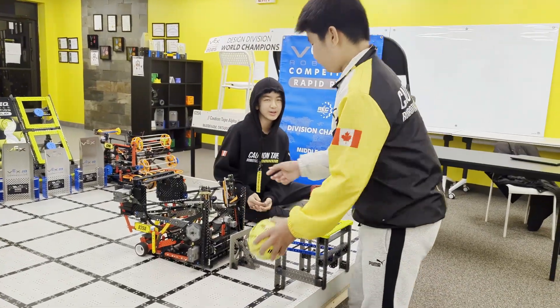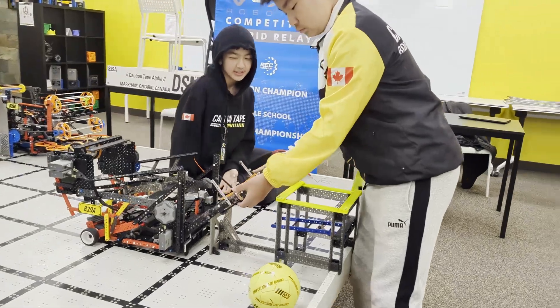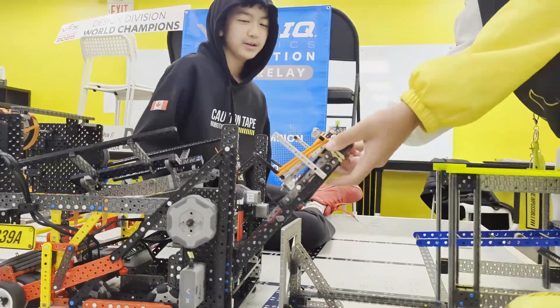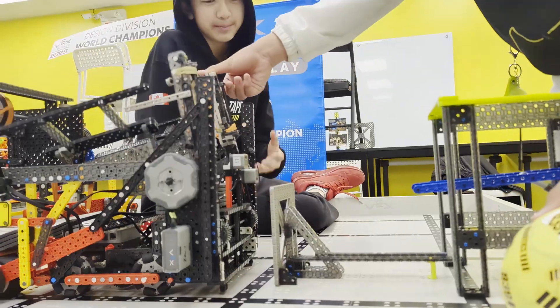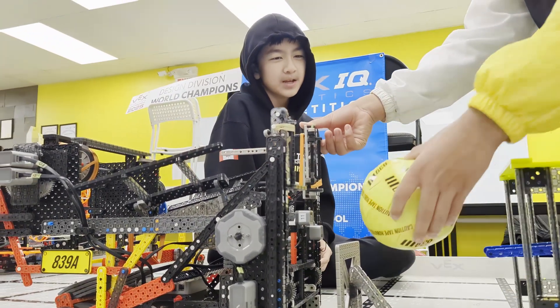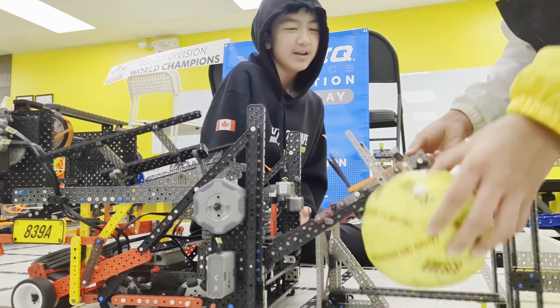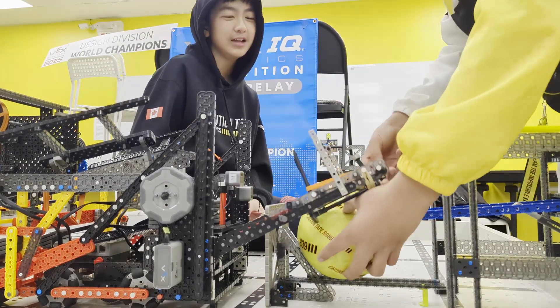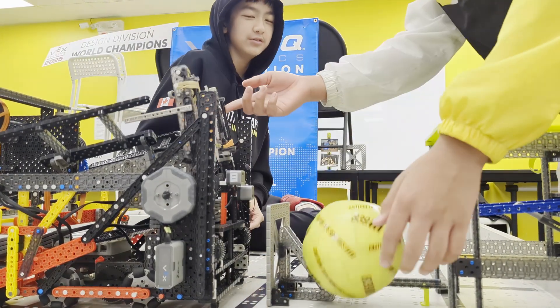Our robot uses a one-way claw design for the collection. Originally, when we first designed this flipper robot, we made it with a fixed claw. This would allow for easy collection, but there was one problem — the ball would get stuck under the claw and would fall out into the load zone.